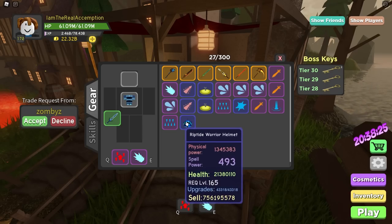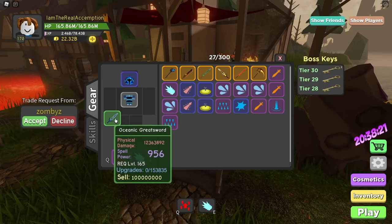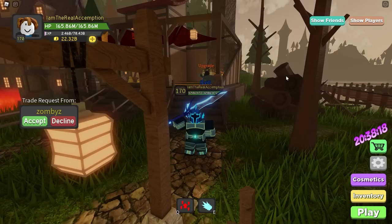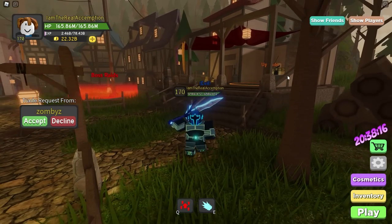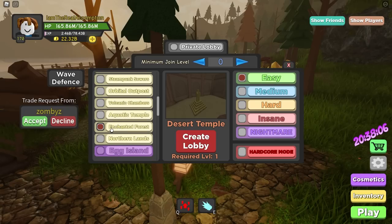So we did upgrade the Riptide Warrior Helmet, the blue one, so we should be doing a little bit more damage. I'm actually not gonna upgrade this great sword because I'm just gonna hope that we're gonna get some common drop or something in Enchanted Forest that's gonna be better. And here it goes — Enchanted Forest.